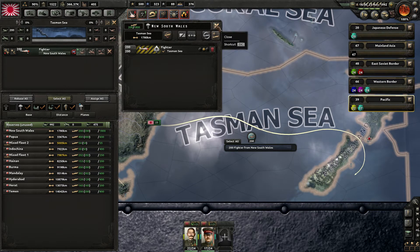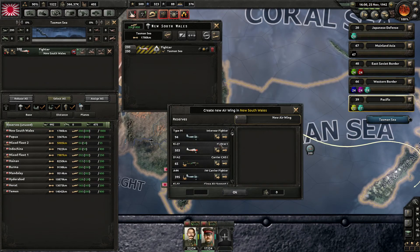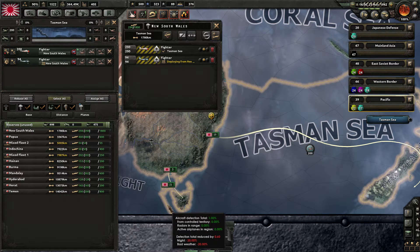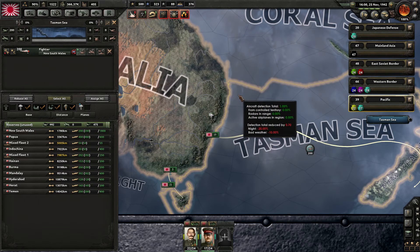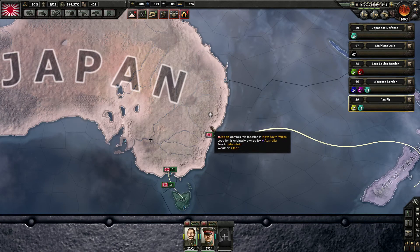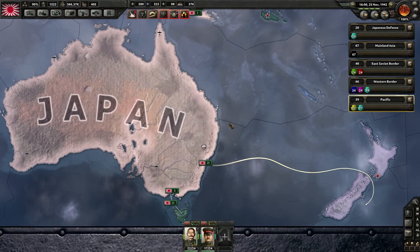They've also changed it so that when you assign new planes, you can put them in a mission area right away. That's going to save you a lot of time. It was so annoying before that you had to wait for the icon to pop up telling you there are airplanes not assigned to a mission. It's just those small things that add up and make managing large wars annoying.